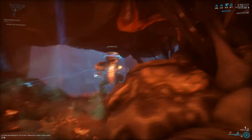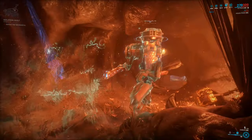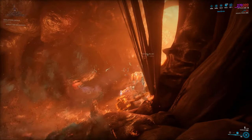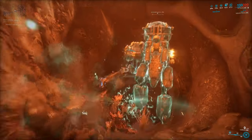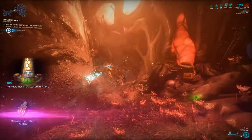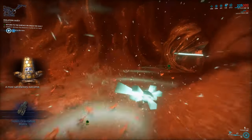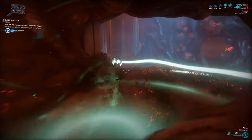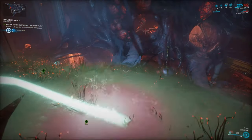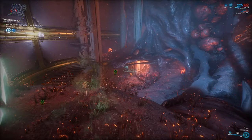They've fixed this before — you could pretty much insta-kill a Necromech in a second or two by doing this. But now they've changed it so that the damage reflection on the mallet only works while the Necromech doesn't have any arms, which is clunky. So you can destroy the Necromech like that and just be done with the mission if you leave the Isolation Vault.